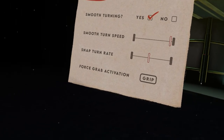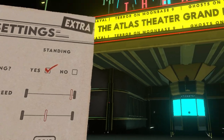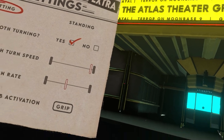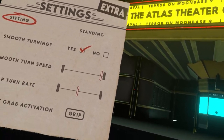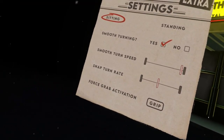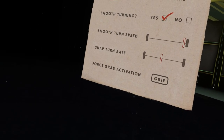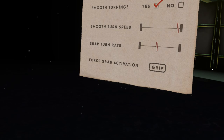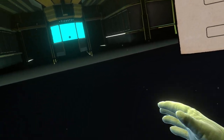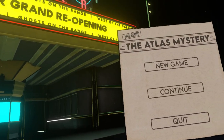I'm testing it out on the Meta Quest 2 using a Link cable. There are no graphical settings, but it's running fine on my RTX 3080, mostly at 90 frames per second with a couple of frame rate drops — nothing noticeable. You do have sitting or standing options, smooth turning with adjustable speed, force grab activation, and a button to crouch or go low, which makes picking up stuff easier.